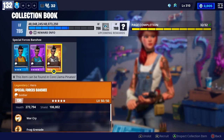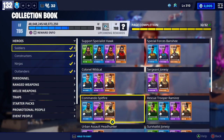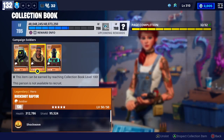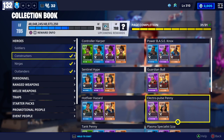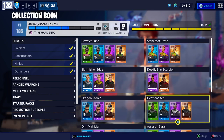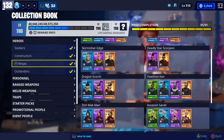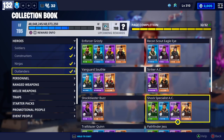Both Banshees are done, both Sergeant Jonesy are done, both Spitfire are done. Ramirez is put up by one here. Buckshot's maxed out. Both Power Base Nox are done, Hotfixer Hazard's done, both Electro Pulse Penny's done. Both Base Kyle's done, Mega Base Kyle's done. Both Fleetfoot Ken's done, both Dragon Scorch is done, both Dim Mak Mari's done. Bull Striker AC is done, both Vanguard Syd is done. Bullshock Specialist AC is done.